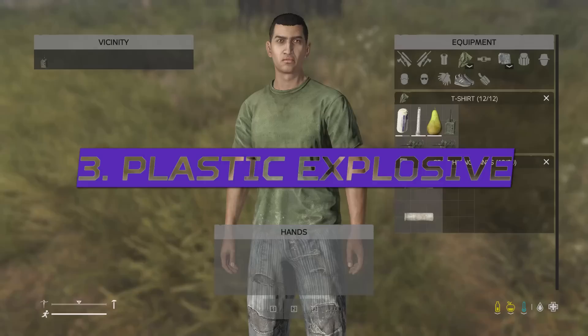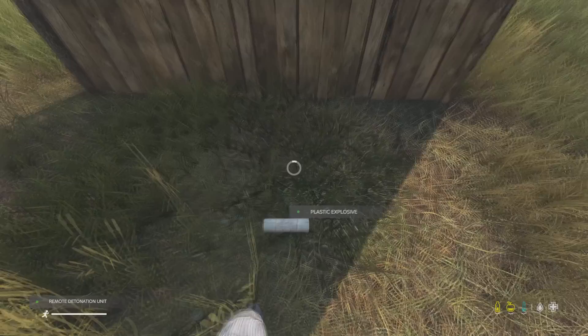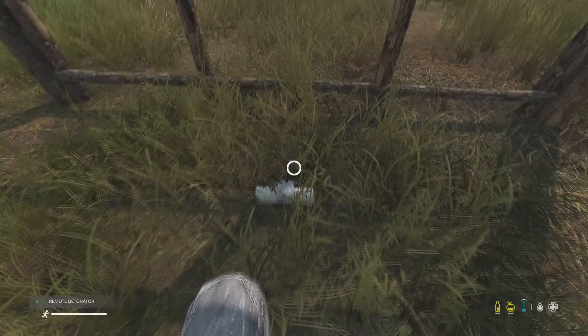The new plastic explosive is found inside industrial areas and requires the new detonator to arm it, and once armed, it will kill all living organisms within 20 meters. I believe this will be the go-to item for base raiding in DayZ, destroying a wall completely in two explosives.